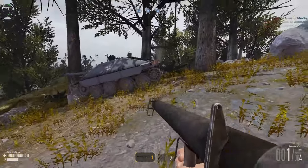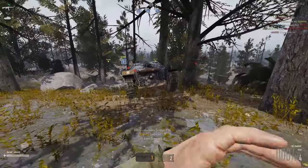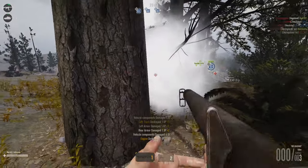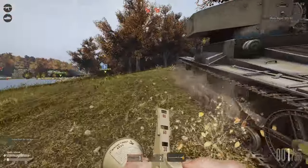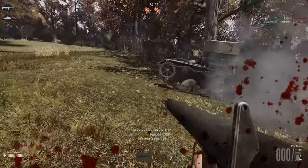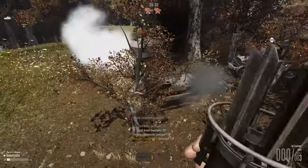When approaching a tank in order to destroy it, make sure you go for its tracks first. This way you will be able to immobilize it and destroy it more easily, as it can't move. Speaking of tanks, if you have the opportunity, grab a Panzerfaust before you attack a tank. This way you will be able to achieve two critical hits on the tank pretty fast — one from your Panzerfaust and one from your Bazooka.